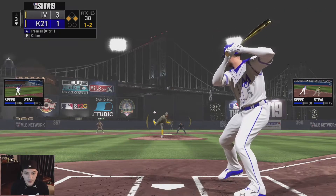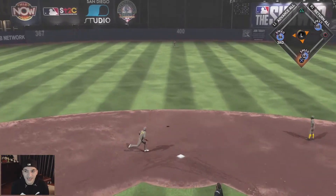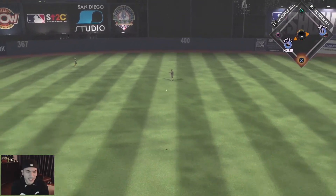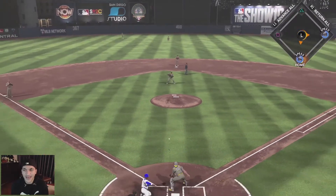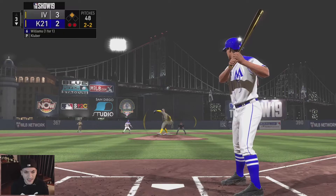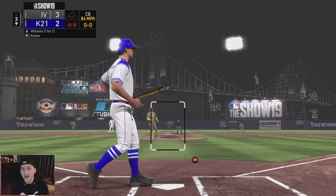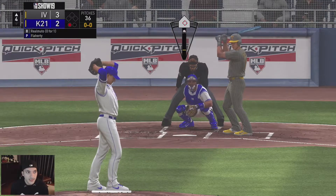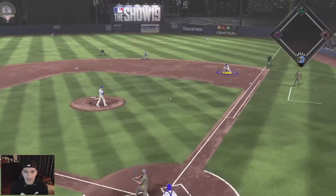We're definitely taking third — runners on the corners now. Good spot for Freddie, one-two count, and he gave us one down the middle. Does that drop? Not gonna drop — that should be deep enough. Yeah! Freddie got the RBI — three to two game, let's go! Another off-speed? I didn't even mean to swing right there.